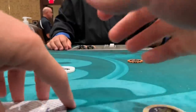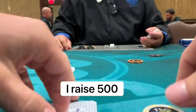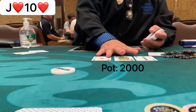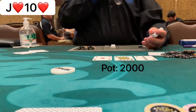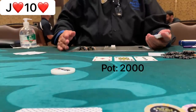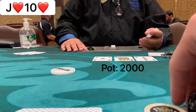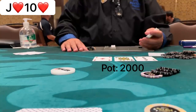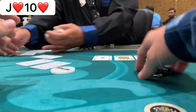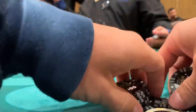Trying to keep our cool and not force anything, we look down at jack-ten of hearts on the button. There's a limp, I raise to 500. The small blind, big blind, and limper all call — four ways to a flop of ace-queen-three rainbow. We just have a gut shot. In a cash game I'd check this back, but the players at my table are playing very fit-or-fold, so I put out an 800 bet. It gets through — all three fold — and we're almost back to our starting stack of 20,000 chips.